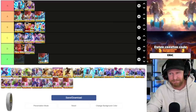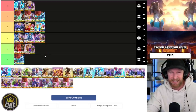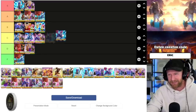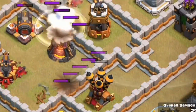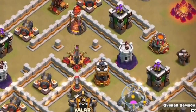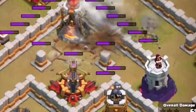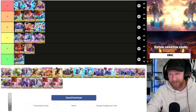It's honestly very weak at town hall 11 right now, but it is fun to use if you want to give it a shot. Zap dragons — zap out infernos and/or air defenses. The more of those you can zap out together as a group, the stronger this attack is going to be. I'm going to rank this one as our number two attack strategy in all of Clash of Clans — absolutely one of the best there is.